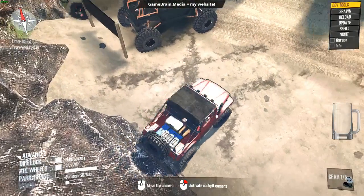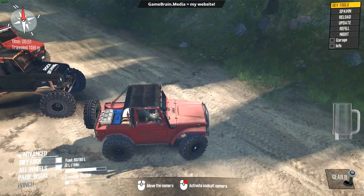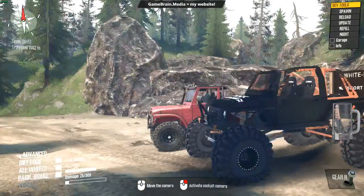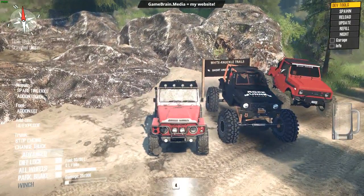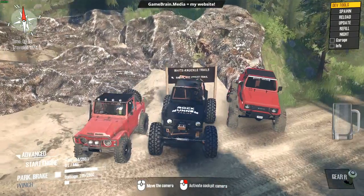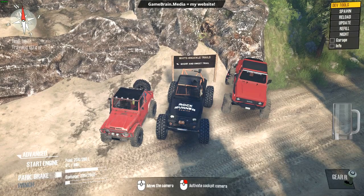Back up, get in line for the beauty pick. Hit Advanced, stop engine, change truck, jump in the Rock Runner, spin the camera around, and we have a beautiful screenshot with the three Suzuki Samurais — ta-da!